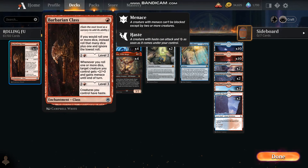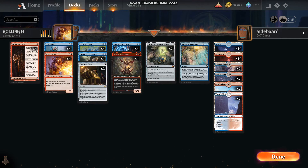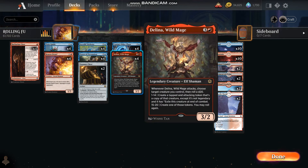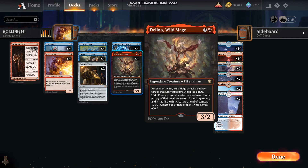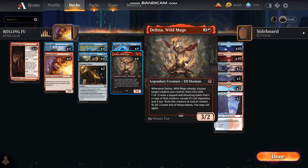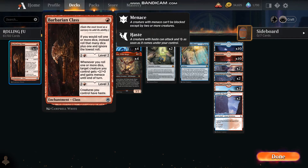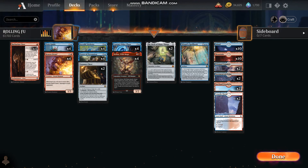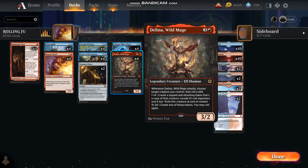So between the Barbarian Class rolling extra dice and the Pixie Guide ignoring the lowest roll, we should be able to get a fair number of copies with Delina and consequently attack with a lot of creatures. If we've set this up properly, we've also gotten our Barbarian Class to level two inexpensively. So now we're adding plus two to multiple creatures, because whenever we roll dice we get plus two and they gain menace.